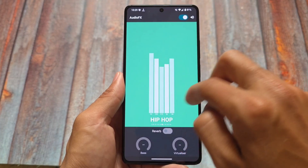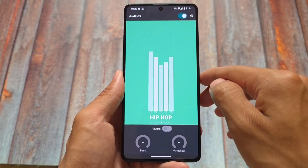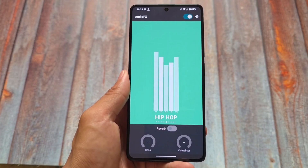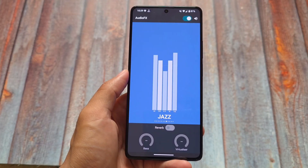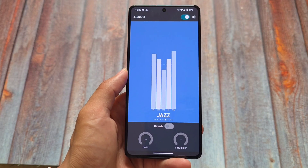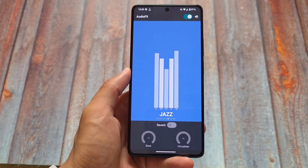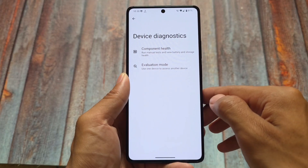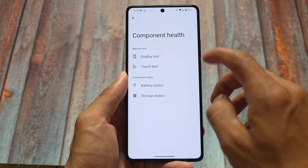Another underrated feature is Audio FX, a sound equalizer pre-installed with LineageOS in most versions. Sometimes you need a sound equalizer that isn't present, and people end up installing a Magisk module like Dolby Atmos or something similar — but Audio FX comes pre-installed with this one.